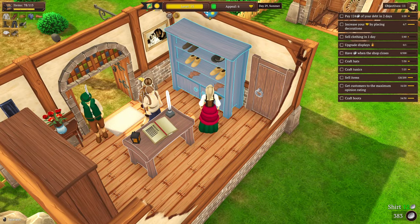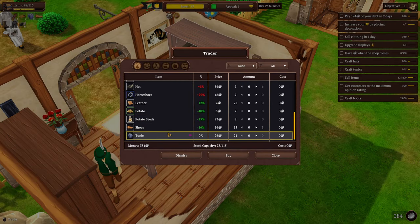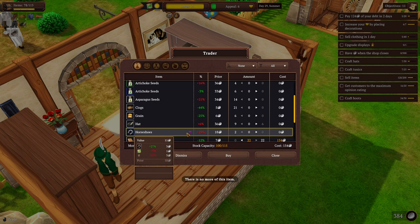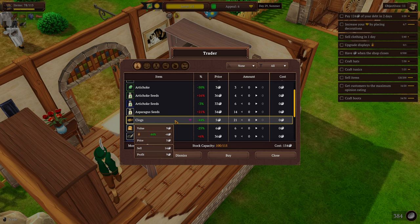What's our general guy got for me? He's got tunics — they're not great though. Oh, he has leather! All the leather. Hats are expensive. He has clogs for pretty cheap but like I said, I can make them for two gold if I buy the wood.